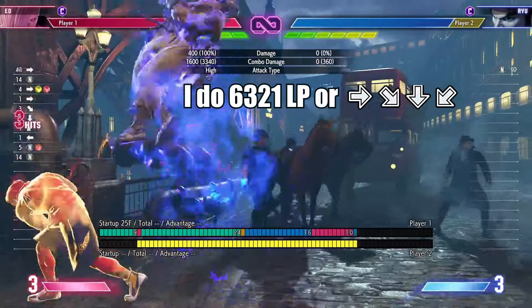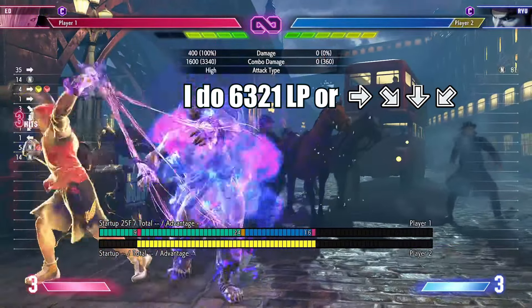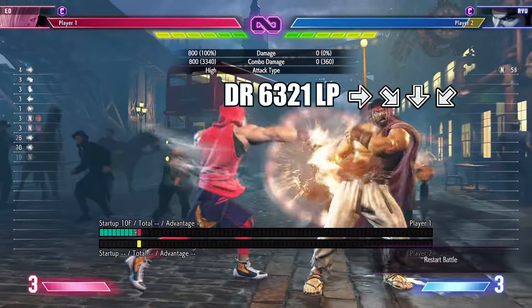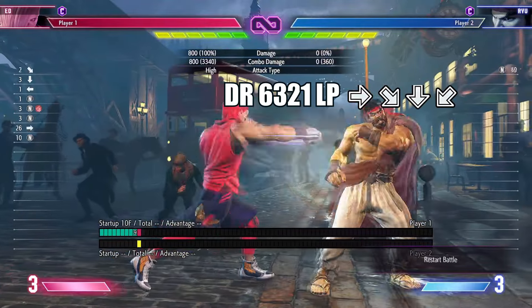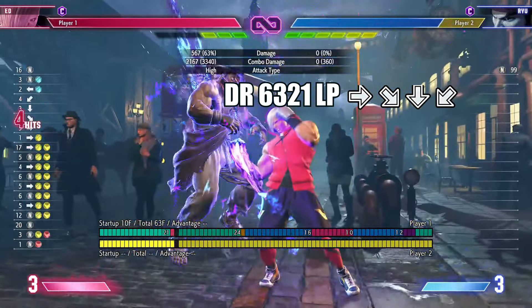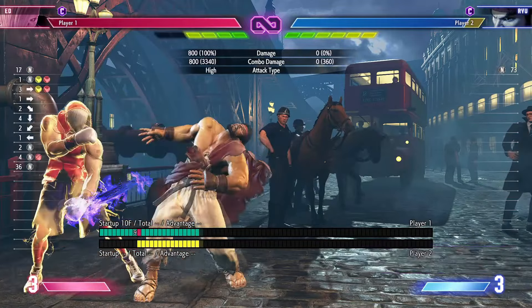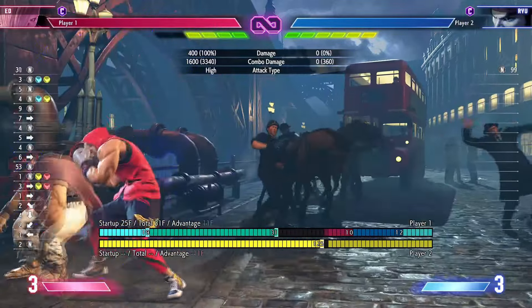Here's one off of OD flicker. If you are close to the corner, you can do this by walking forward then inputting the motion. Or if you're a bit more spaced out, you can do a drive rush version. Personally, I find it much more stable to do a dash then command dash, sacrificing damage for consistency.